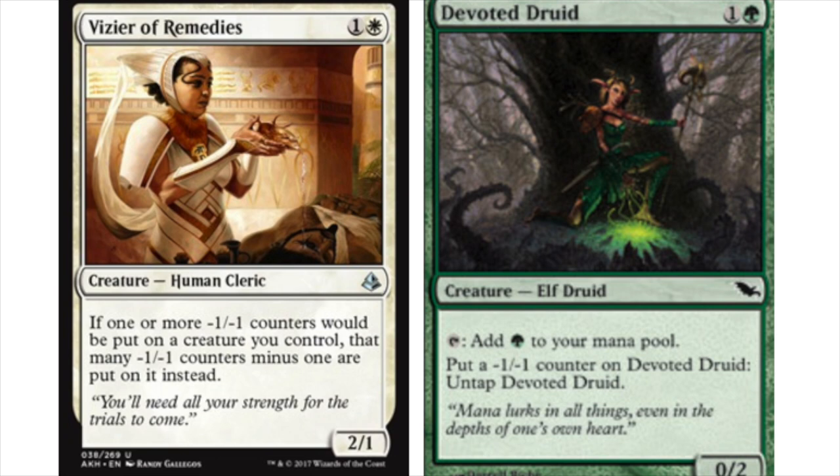Now with infinite mana there are things you want to do. Duskwatch Recruiter — it's from Innistrad, one of the best flip cards from that Standard format — is very good here because you can pay infinite mana, go through your entire library, pick up every single creature card, and since you have infinite mana you can play them all out. It's unlikely you will lose the game from that point on.